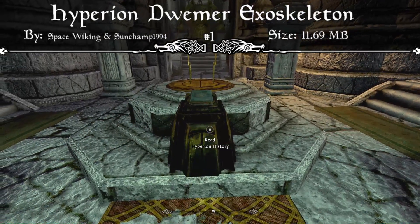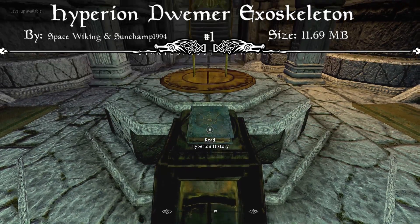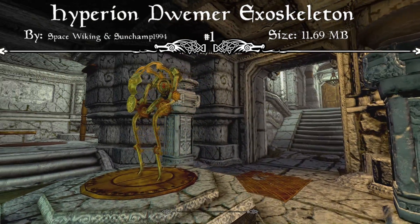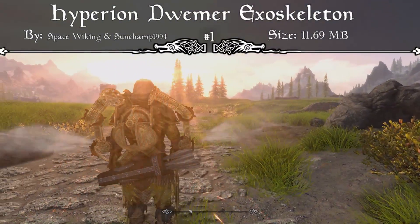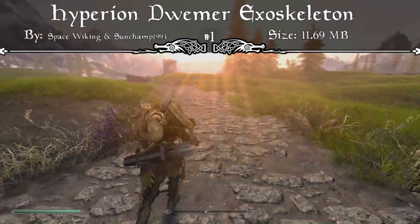I'm not going to spoil too much of the quest, other than the fact that you get to go back to Blackreach — which looks amazing. Acquiring the exoskeleton and wearing this power armor lets you run so fast it really caught me off guard. It can change the way you play the game whether you wear it in combat or just use it to travel to different locations faster. That's definitely why this mod comes in at number one — I'd strongly recommend downloading the Hyperion Dwemer Exoskeleton and trying out the quest for yourself.